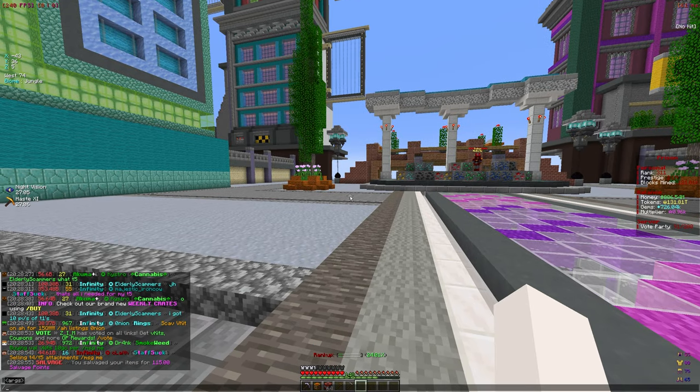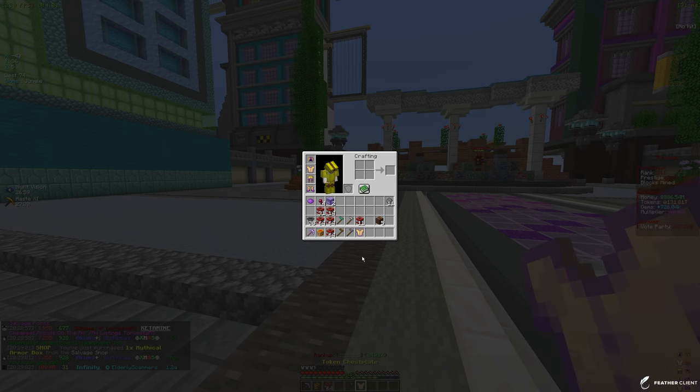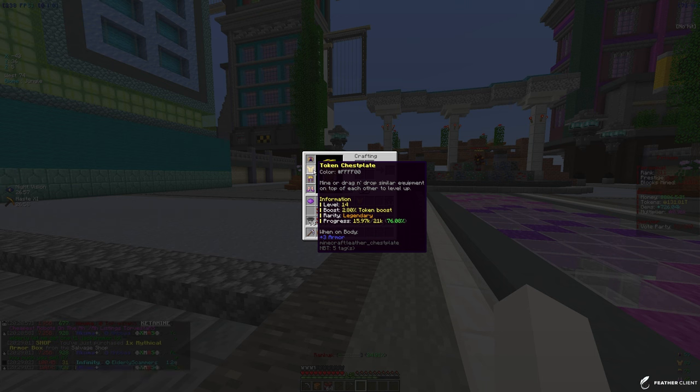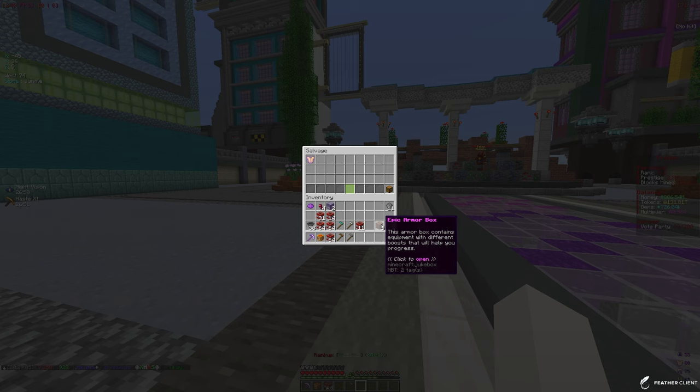Let's go ahead and do that real quick — throw that one in, go to slash salvage shop, and buy one of these mythical armor boxes. We opened it and got a legendary token chestplate, but we already have one of those, so we're going to re-salvage that one.